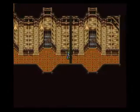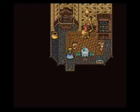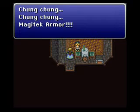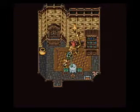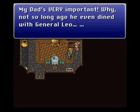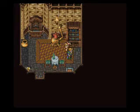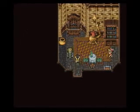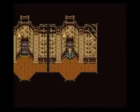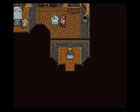Let's explore a little bit more of the rich man's house and then call it for Figaro. There are a couple other places I'd like to stop before we call it an episode. Magitek Armor! That kid likes his Magitek Armor. My dad's very important — not so long ago, he even dined with General Leo. Or is that foreshadowing? That might be relevant. That little girl has a tendency to spill beans on occasion.